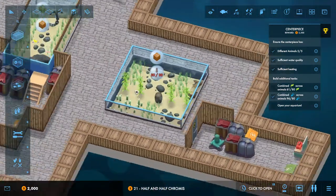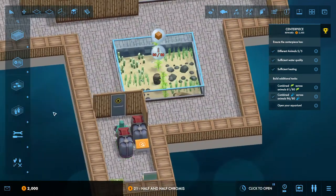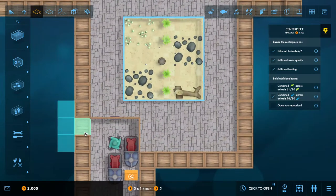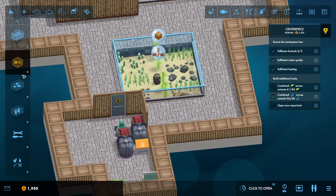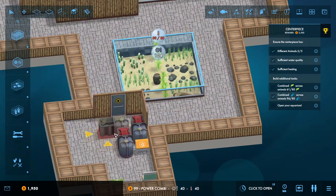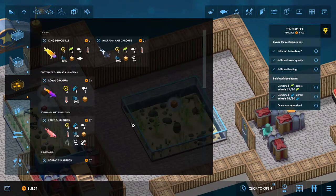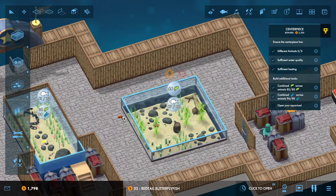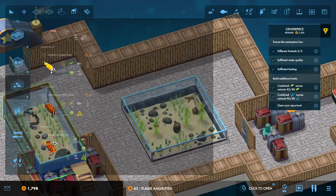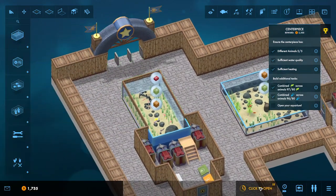Oh, come on, seriously? No biggie, no biggie. I got this, I can fix this. We're just going to widen that a little bit at least, and we'll put that just like that right there. Alright, so we got the Chromis, and we're going to add the Redtail Butterflyfish and a Flame Angel. Okay, so that's done, and now we're going to open the aquarium.